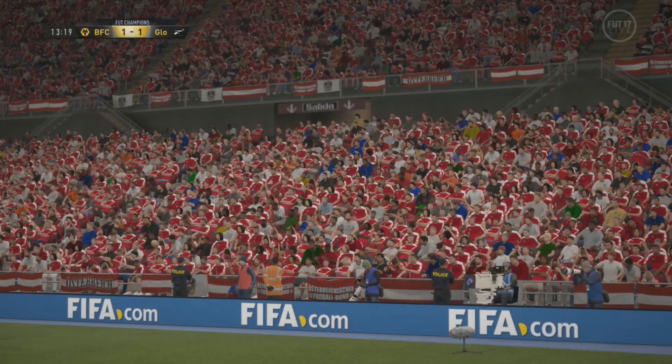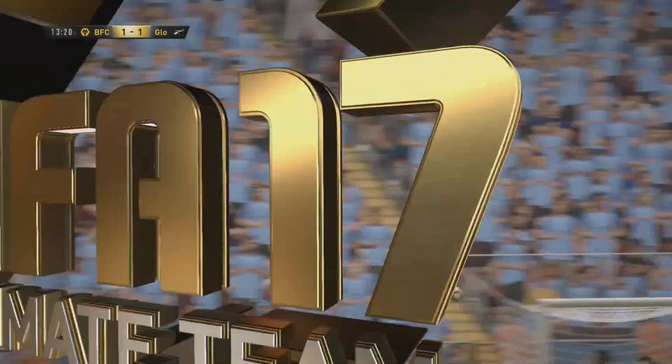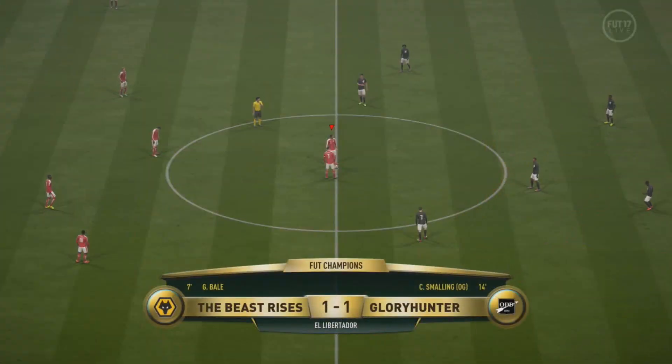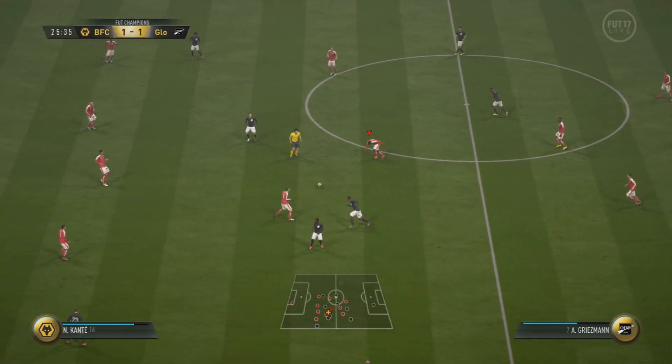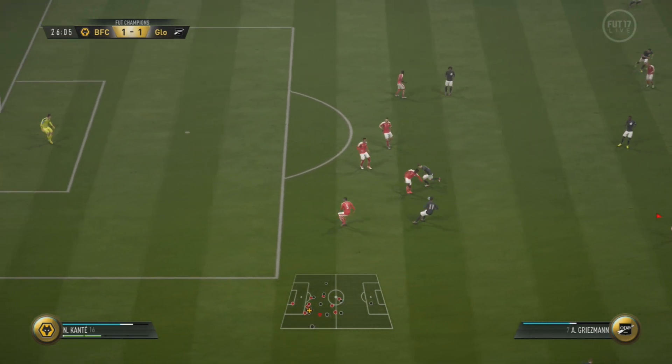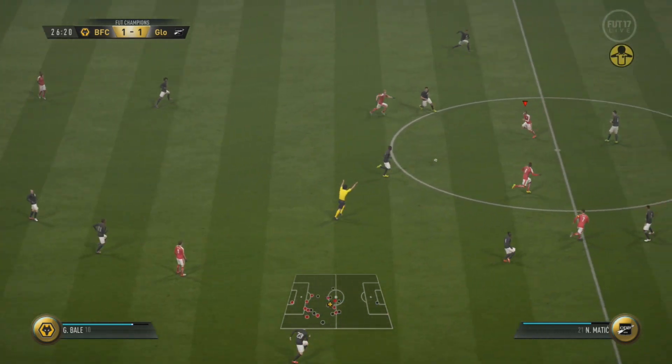But we end up conceding a corner — pretty bad defense throughout that sequence. I committed badly and gave him space in behind, then he ends up getting the corner. Courtois comes out without me calling him, and the opponent ends up equalizing. Not much I could do on the corner itself, but I could have defended way better to prevent him getting it.